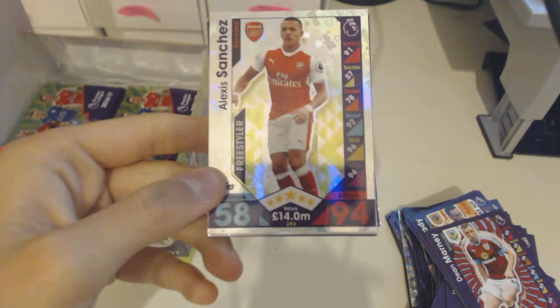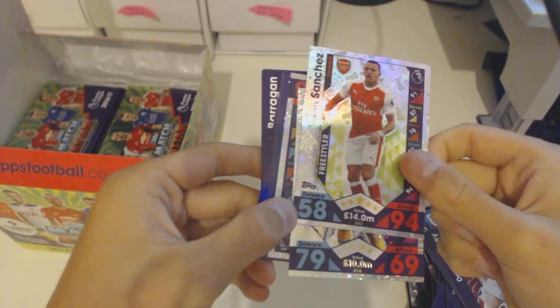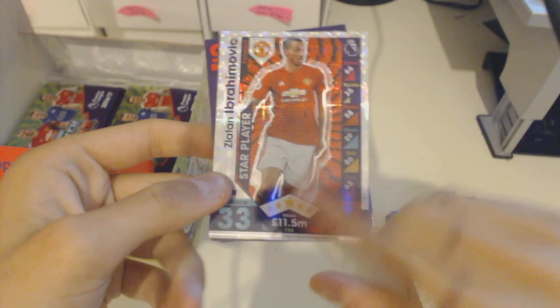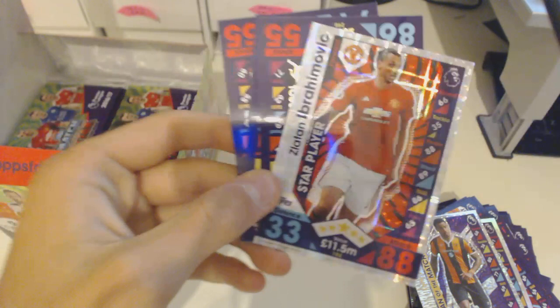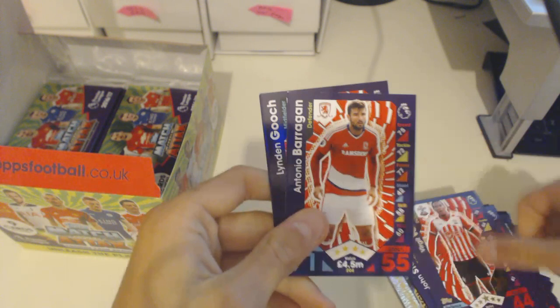We've got a Freestyle Alexis Sanchez from Arsenal — these are quite rare. Look at that: 94 attack and 58 defence. Amazing stats for Sanchez. Also a Tom Huddersfield Man of the Match from Hull City and a really nice Zlatan Ibrahimovic star player card — 88 attack, 33 defence. I'm liking this pack opening so far. Also Eric Dier, Stones, Pedro, Van Dijk, Barragan and Gooch.